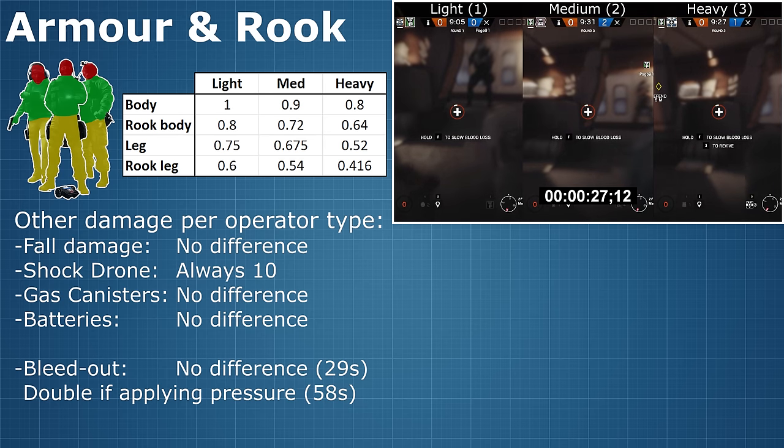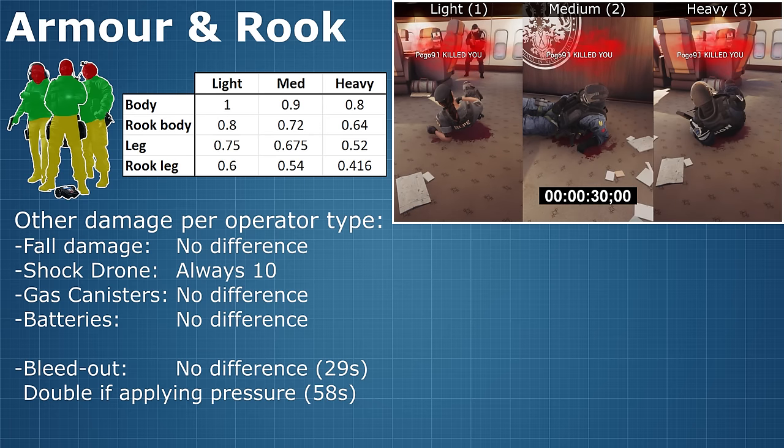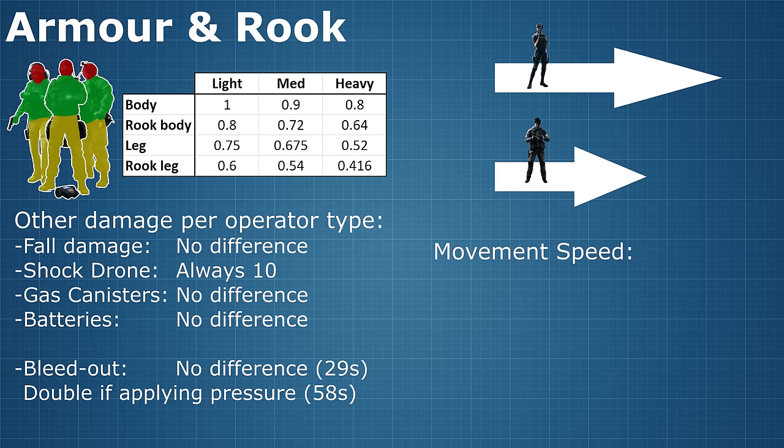And I think that pretty much covers all the aspects I can think of in terms of the damage reduction of different armour types. But of course, the different levels of armour each also have their own movement speed, so let's take a closer look at that. The first thing I wanted to test is if there was any disadvantage in terms of speed when you apply an armour plate to your character — it would make sense, since attaching more armour means carrying more weight, which should mean reduced movement speed.